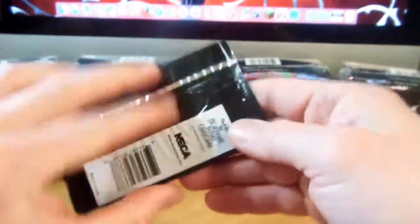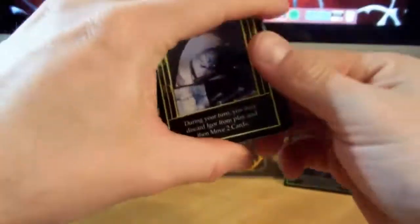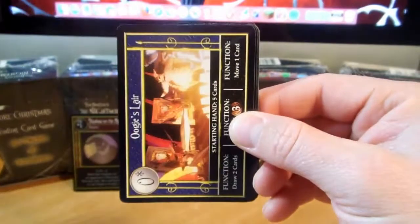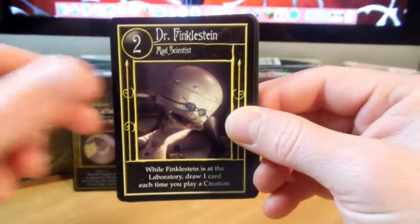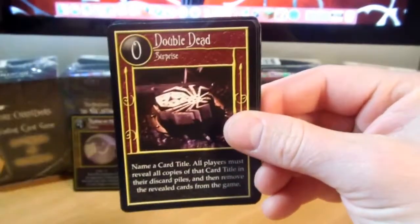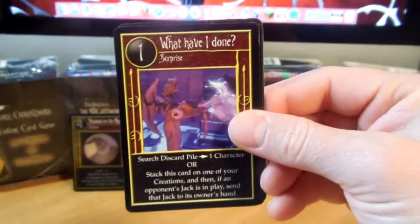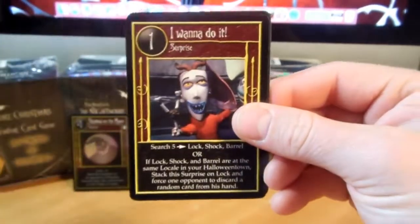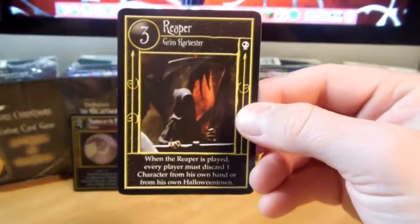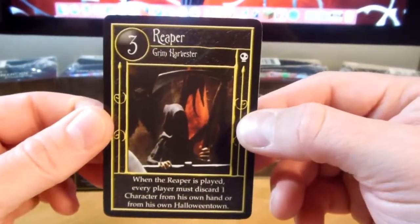Last pack of this box. Here we go. And we start out with Igor, Mr. Hyde, Oogie's Lair, Dr. Finkelstein, Moody Mare, Jingle Bells, Double Dead, Sound of Rollin' Dice, What Have I Done, I Want To Do It, Scary Teddy, and Reaper. I need this rare right here — very nice card to end on.